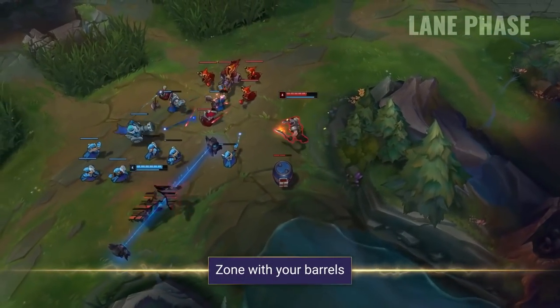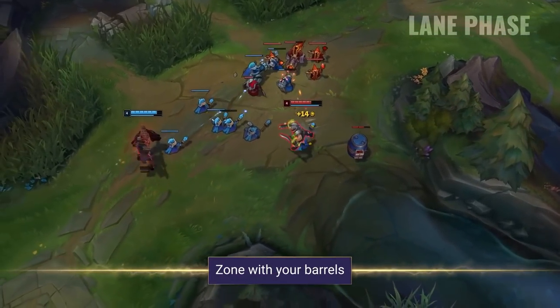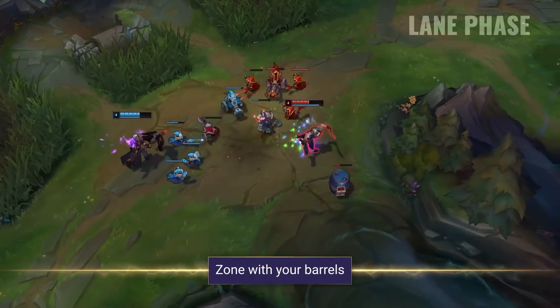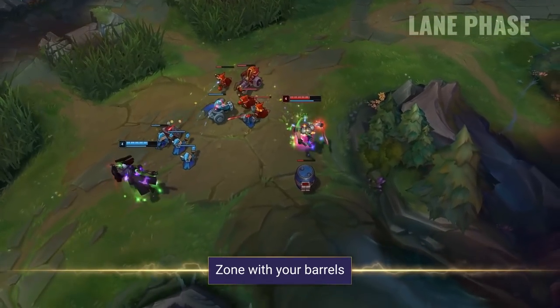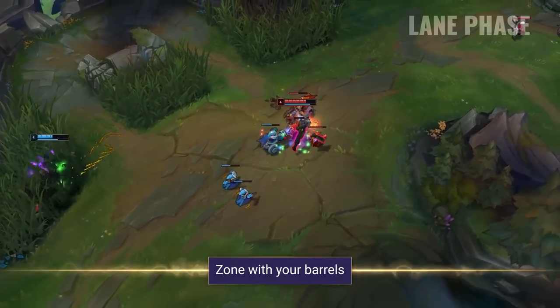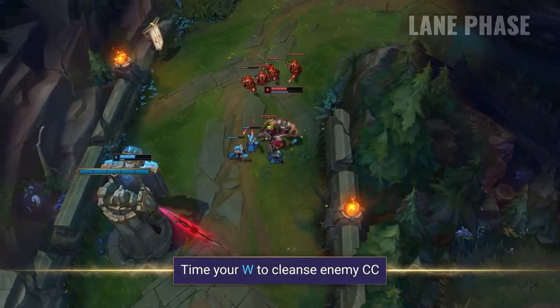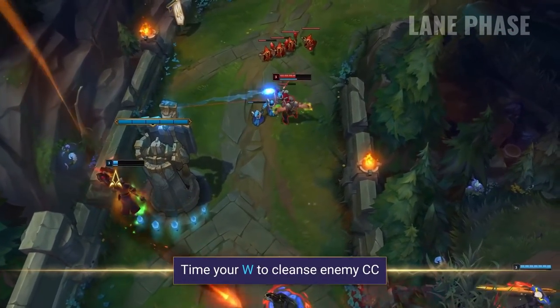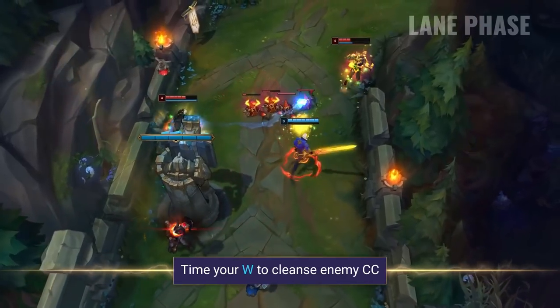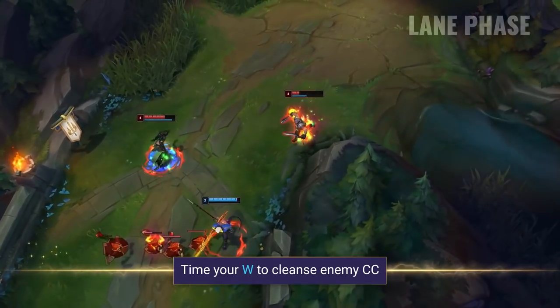Gangplank's barrels are on a fairly long cooldown early game, but you can use them to add to your poke or to zone your enemy off of farm. If they come into range, auto attack it once and then Q it to deal some good damage. Once you've got some crit items your Q and barrels will hurt even more, so you want to make sure you get that crit as early as possible. In certain matchups the use of your W will decide whether you win or lose most trades and fights. If you're facing an enemy with CC it's definitely best to save this for when they use it, so you can instantly cleanse it and either fight back or get away safely.